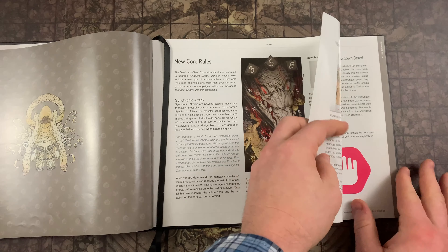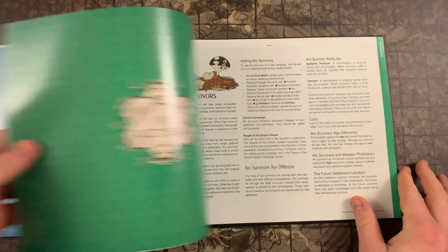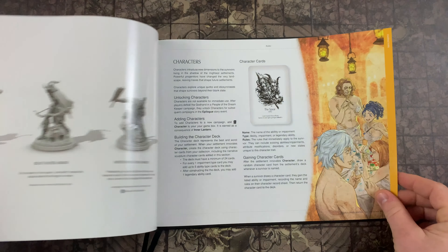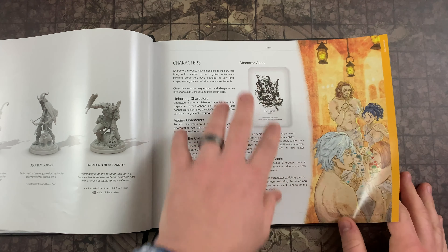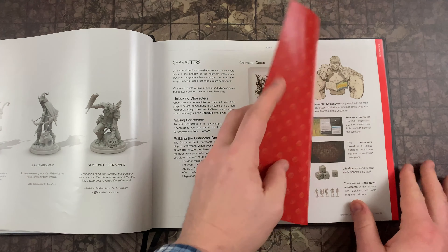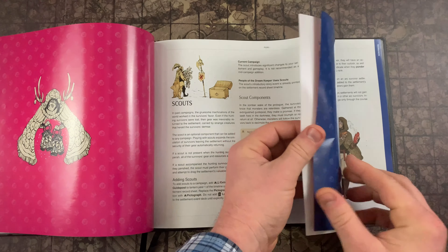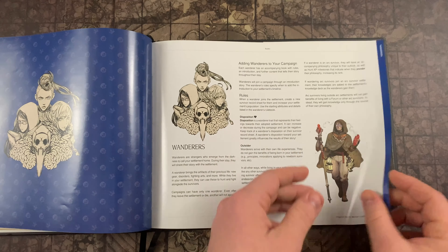Today we're going to be covering the new core rules. The next video will cover the monsters section. Then we'll cover the Ark Survivors, and then the narrative sculptures — we're not going to make a video about that obviously — but we will go into the character cards and that'll be a pretty quick video. We'll probably combine the character cards video with another video. Then we'll have our encounters section, a patterns video, the scouts, and then the wanderers — we may combine characters and wanderers together since they're both one-pagers.